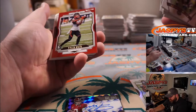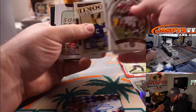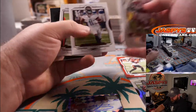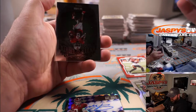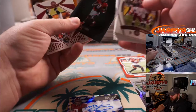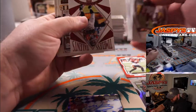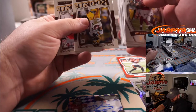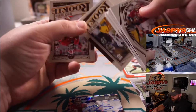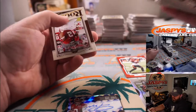Tyler Boyd out of 299 for the Bengals and Michael Estrella. And Trace Sermon. And Ja'Marr Chase — that is for the Bengals, Michael Estrella.